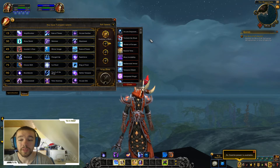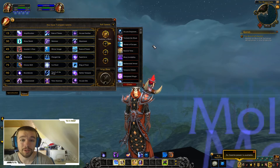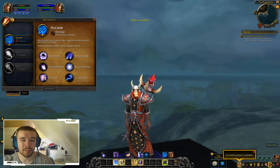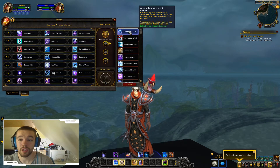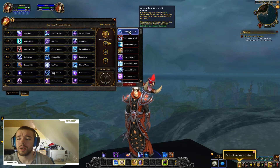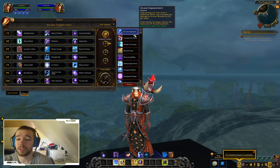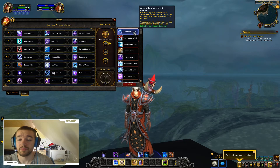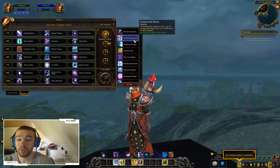Now you can take any of the PVP talents you want, but only three of them, so you can combine three. My plan is to go through all the PVP talents so you can see what we can expect in Battle for Azeroth as Arcane Mages. The first one, Arcane Empowerment: Clear Casting can now stack two additional times and increases the damage of Arcane Missiles by 5% per stack. Clear Casting no longer reduces the mana cost of Arcane Explosion. The next one increases the range of Slow by 15 yards and affects up to two additional nearby targets.